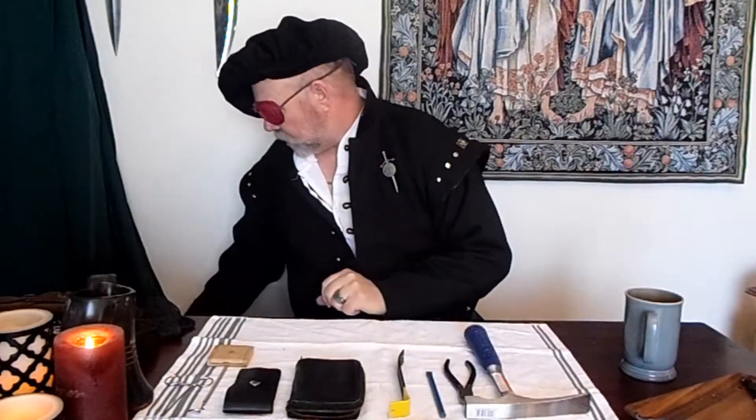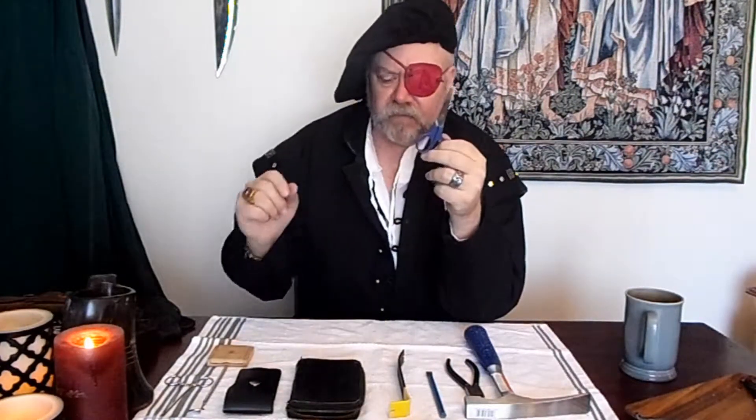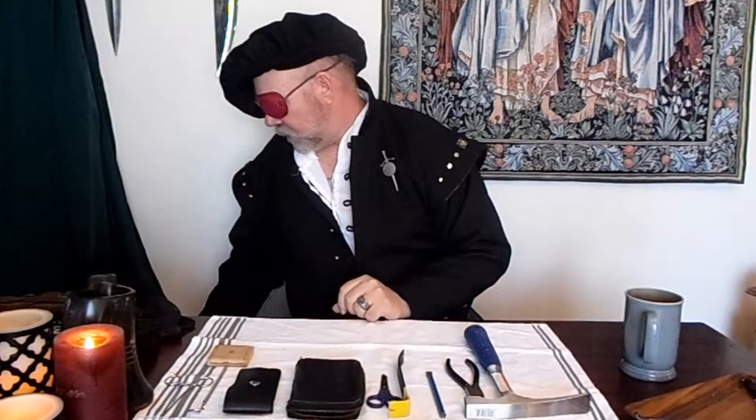I highly recommend having forceps in your Thieves Toolkit. And a nice pair of wire cutters — in the real world you might need these in game, and they're great for the role play aspect: cutting wires, cutting small things, cutting rope. Also, a small pair of scissors — if you're trying to disarm a trip wire, a small pair of scissors might come in very, very handy. I would definitely add that to your toolkit.